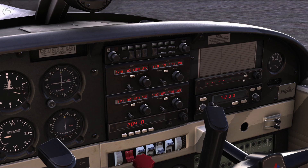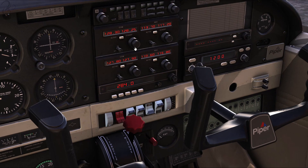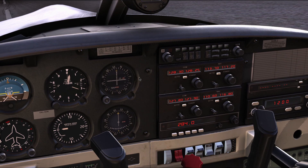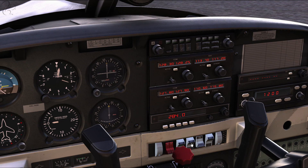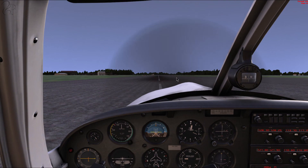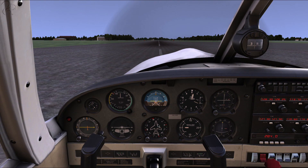I guess they've aimed down the middle line — given you enough stuff but not everything. The comm radio works — you can tune it and listen to the Morse code identifying a VOR station. The lights, fuel pump switches, and landing lights all work. But a lot of the more advanced buttons are just not operational. It's not like an advanced aircraft, but it's decent enough.